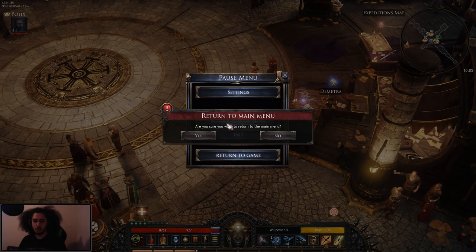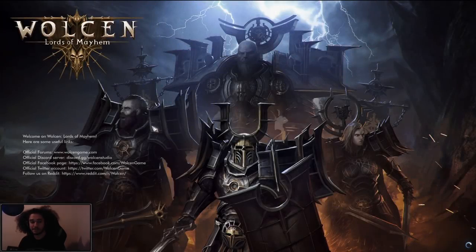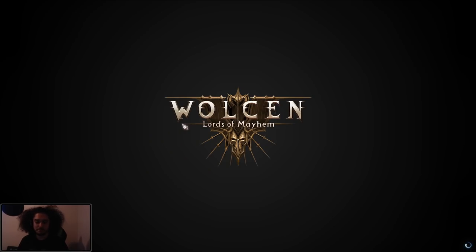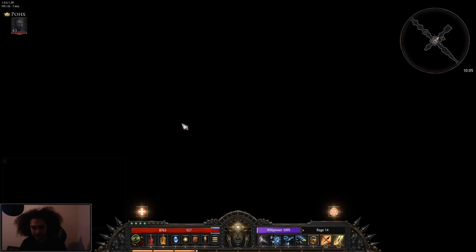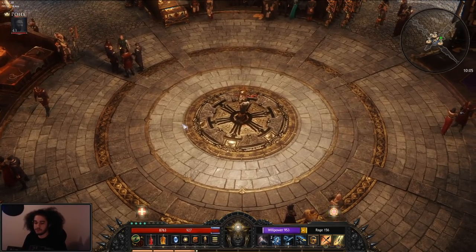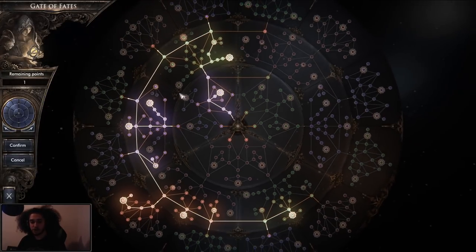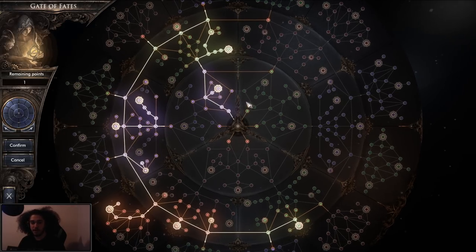I want to talk a little more about the passive tree. Wilson actually promotes party play, which is really cool. A lot of action role-playing games don't really have support roles designed into the character system. In Wilson, there are actual support nodes specifically meant towards that. You have passives — pretty much everything here is a passive — and you have small baby modifiers and then larger modifiers which are the ones with the outline.